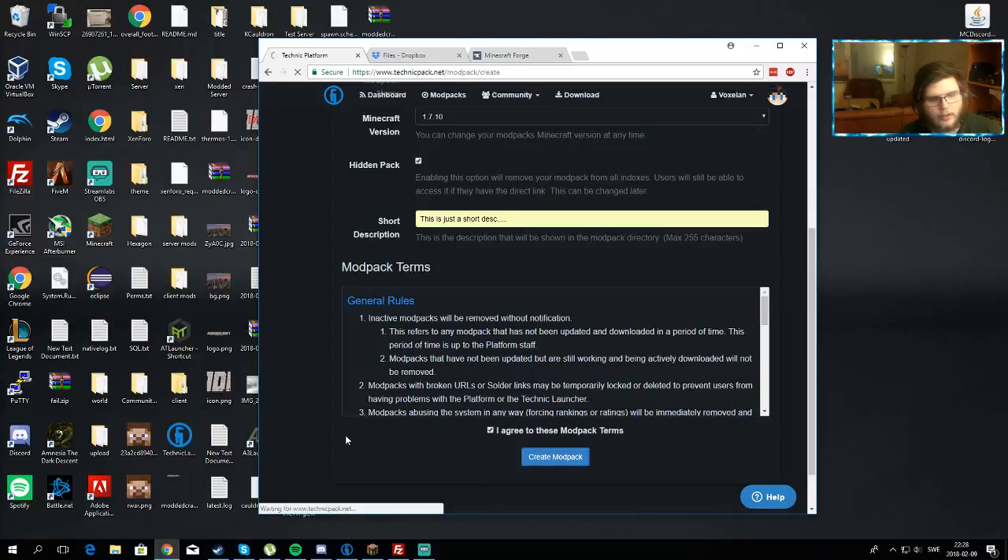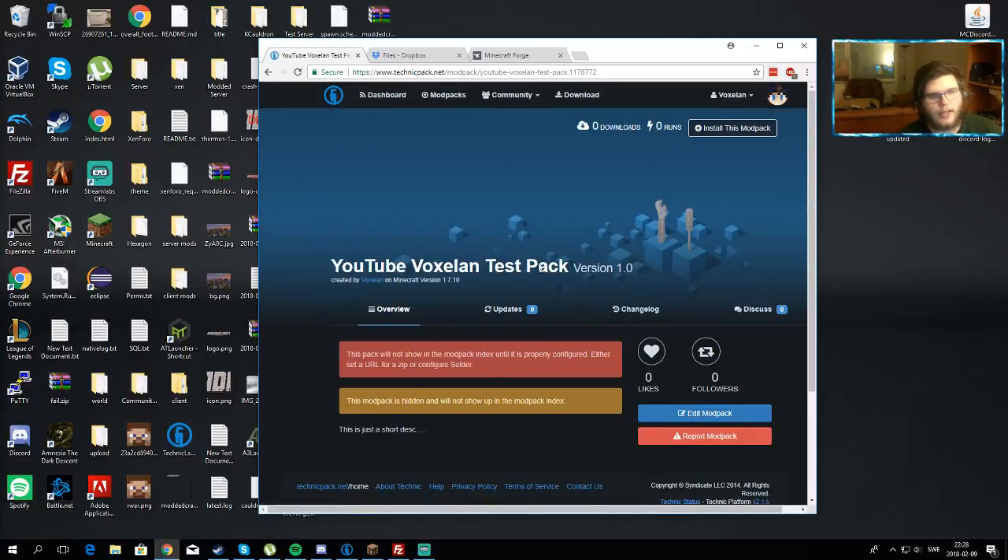The guidelines cover publishing here on TechnicPack. If this doesn't fit you, you can find another platform to distribute your modpack on — I don't provide support for other platforms like ATLauncher or whatever. Now hit 'Create Modpack' and you'll be taken to a page that says this pack will not show in the modpack index until it's properly configured — either select the URL for a zip or configure Solder. I would say do not try to configure Solder right away — learn what it is first. It's another form of distributing your modpack where you host your own type of website integrated with this.